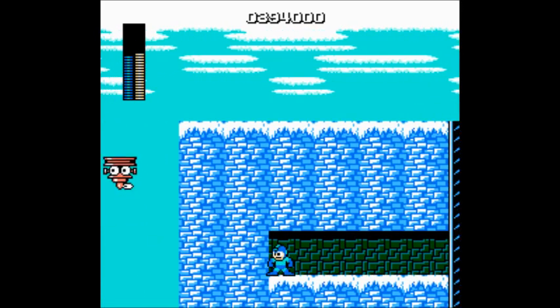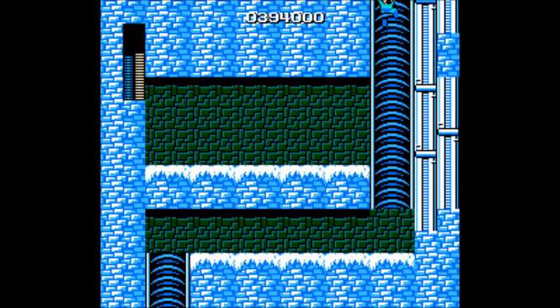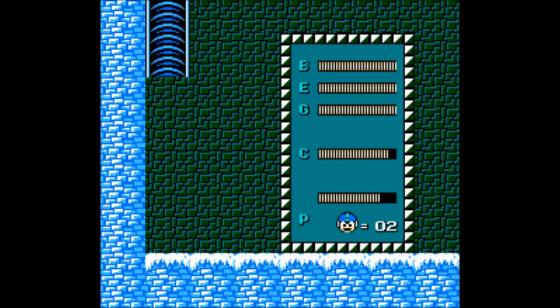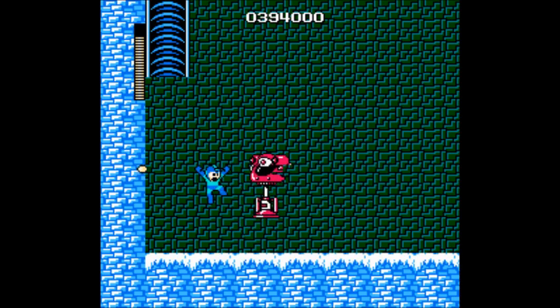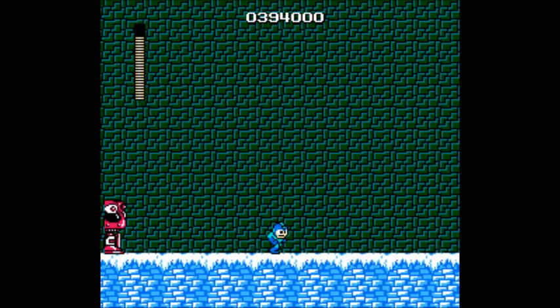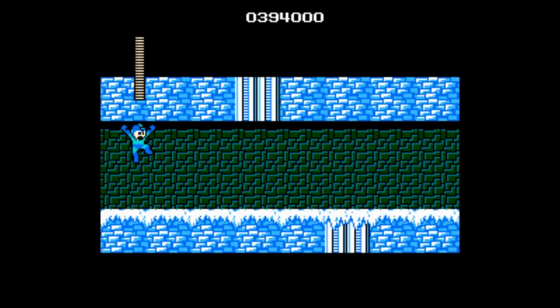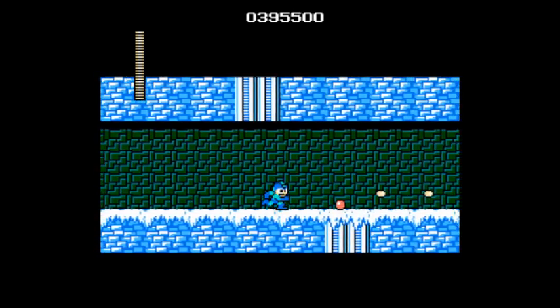According to the Rock Man and Forte database, Ice Man worked in a cold storage facility, but was originally created to explore the Antarctic. As such, he's impervious to sub-zero temperatures. Ice Man likes to stand out from the crowd and is quite a bit of a show-off. However, he tends to whine a lot. He also enjoys playing in the snow, but hates saunas. In the Archie comic book and the PlayStation racing game Mega Man Battle and Chase, it's hinted that Ice Man also has a crush on Roll.